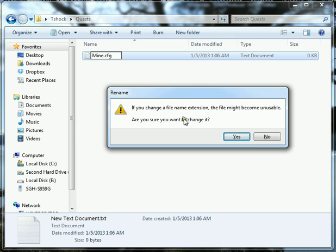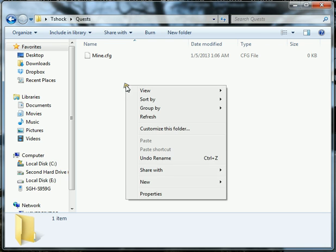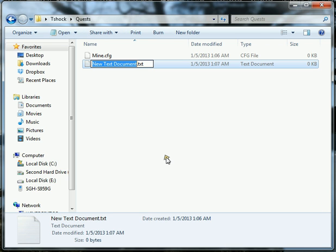Hit Enter. It's going to give you a warning saying that it might not be usable — yes, we want to do that. Then do that one more time: another text document. We're going to name it the same thing, only we're going to do a .lua extension.